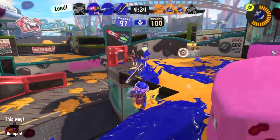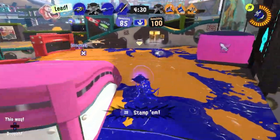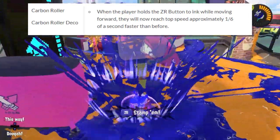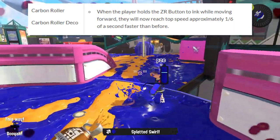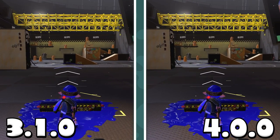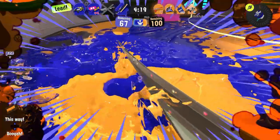Let's discuss the buffs, and honestly, they're all pretty good. However, it's not up to a great start with the Carbon Roller. This weapon didn't really need a buff — it's already fine as it is. We've seen some Carbon Rollers at top level already, so I don't know why Nintendo chose to buff this. I don't think anybody looks at this weapon and thinks the rolling speed needs to be faster. A buff never hurts, but that's not really going to do much of anything.